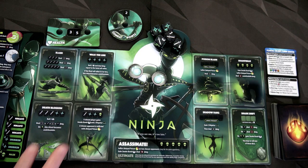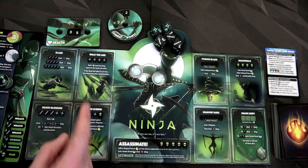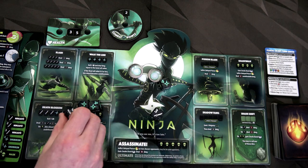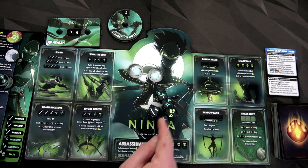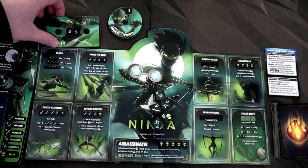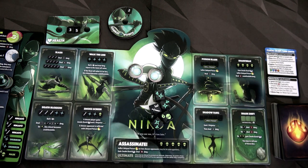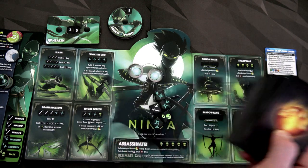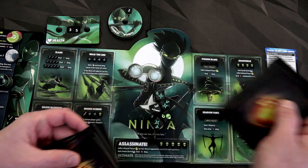Here we have our ninja board. We have tons of different abilities on our card, including our awesome ultimate ability. All abilities have different symbols showing how they activate. These are our five dice — when we roll them we can use them to activate abilities. We start with two combat points and 35 health. We'll be leveling up these abilities throughout the game. Each character also has their own 32-card deck. I threw the promo in there so I think there are 33 cards. We'll draw four cards for our starting hand.